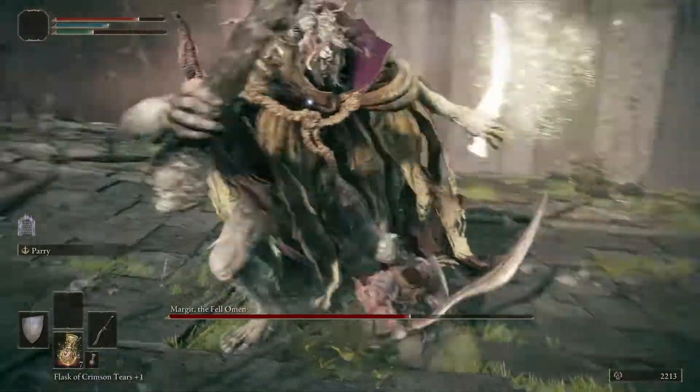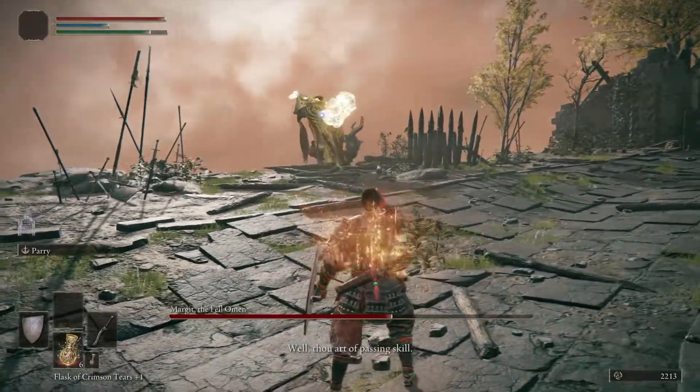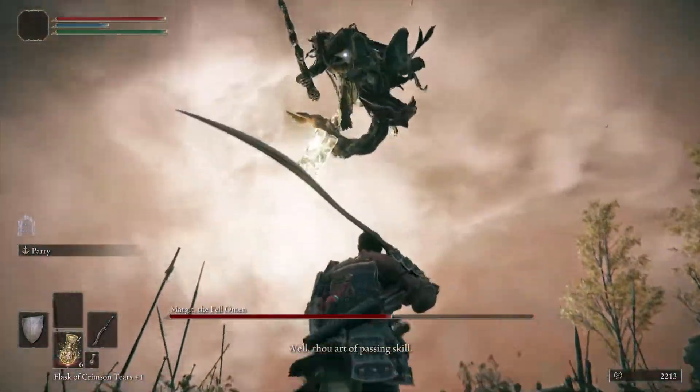Now the second phase. When he brings out his big hammer, you get another free shot. Always remember, a big jump is an opportunity.